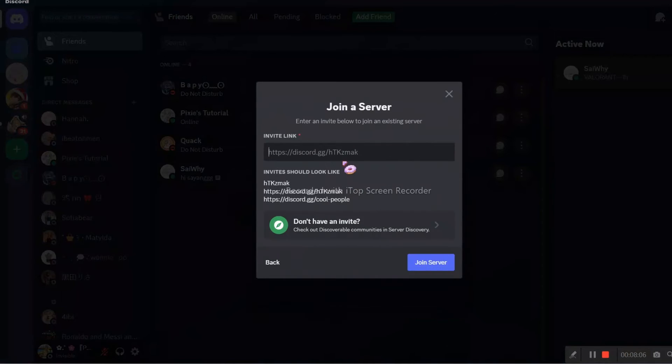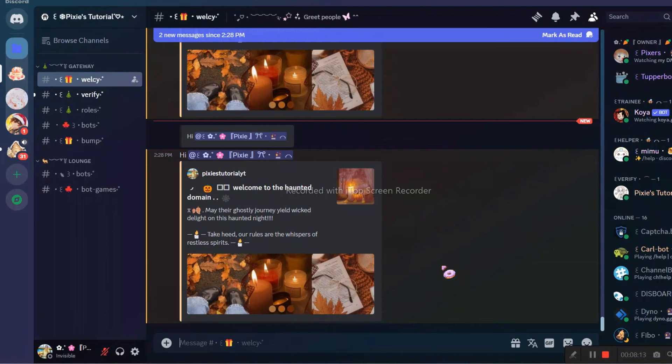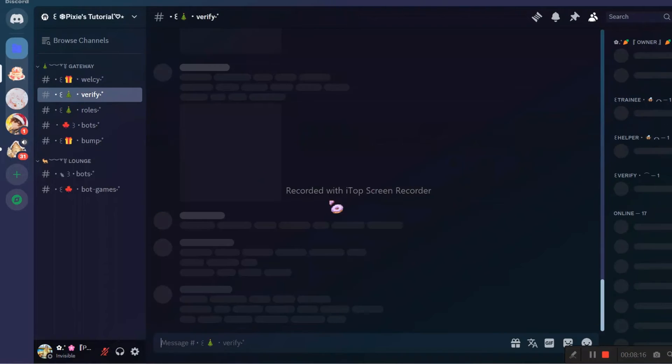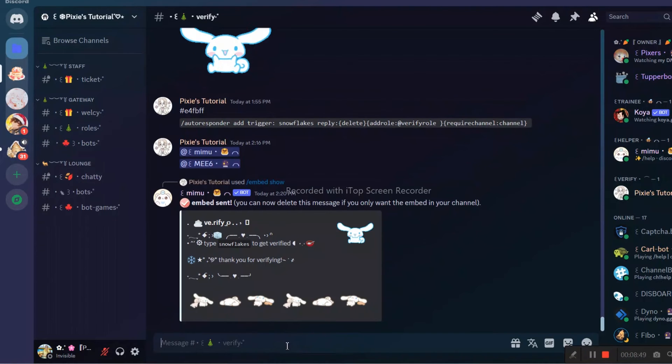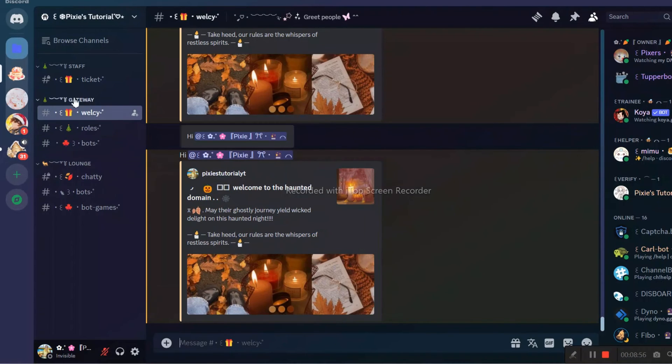Now I will use my alt account to test this. First, I will check if I can spam here. I can't spam here — the bot will auto delete everything. Now I will try to see if the code works. And it worked. You can see the verify channel has also disappeared after verifying.